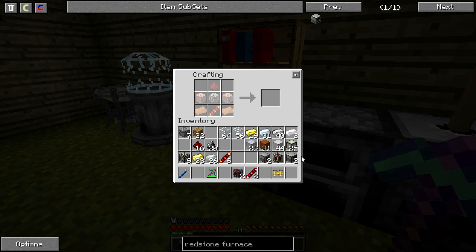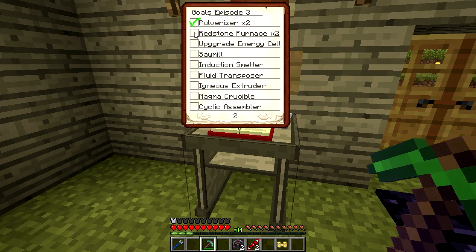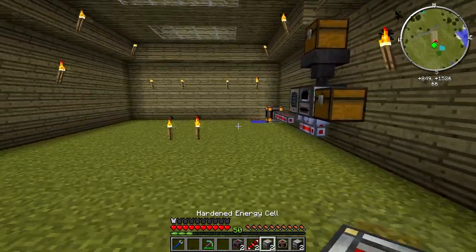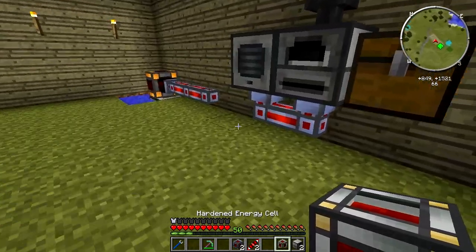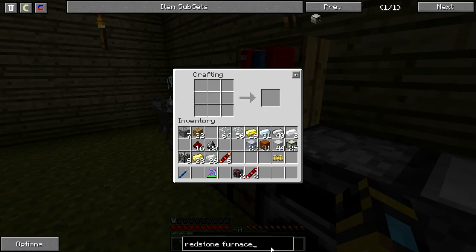Let's come back to our list here. Pulverizers, redstone furnace, and upgraded energy cell — checked off. So now we have sawmill, induction smelter, and all this other stuff. Why don't we go and put these down somewhere — I'll just stick them here for now. It's not where they'll live permanently, although that one will probably live there. Now we have a sawmill to make. I'm getting excited to get into applied energistics later on because I'm going to need a faster way of crafting and storing these things.